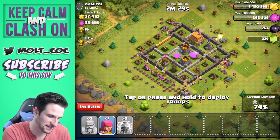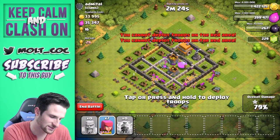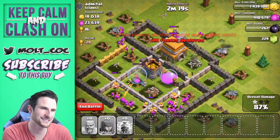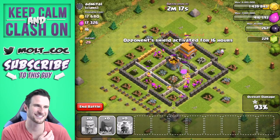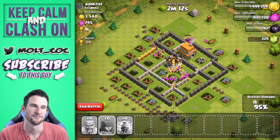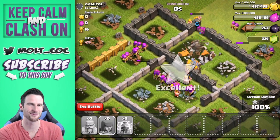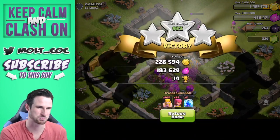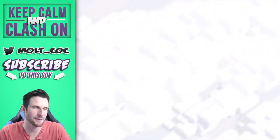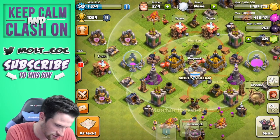We'll take out this cannon, take out this mortar down here, spread our way all the way around the base. Let's see if we can take out this wizard tower — if we can take that out, that'll be great. Archers — yes! We're about to take all of this loot. Look at all those troops — overkill! Watch those explosions. Absolutely ridiculous. That was a good find, I'm happy about that. Wish we had some bigger things to upgrade.